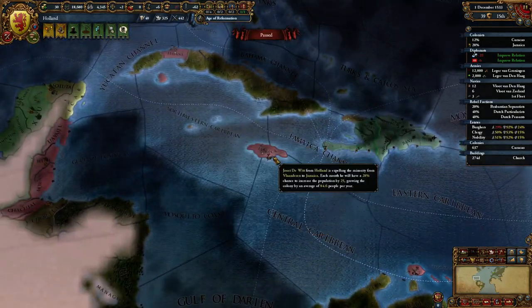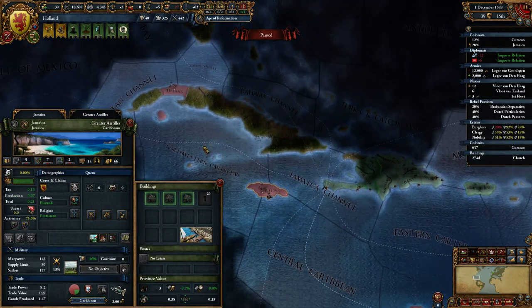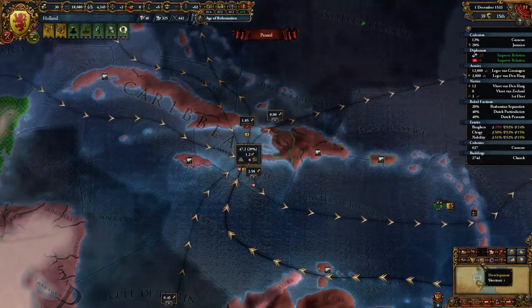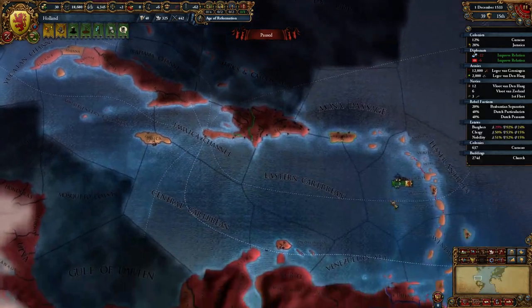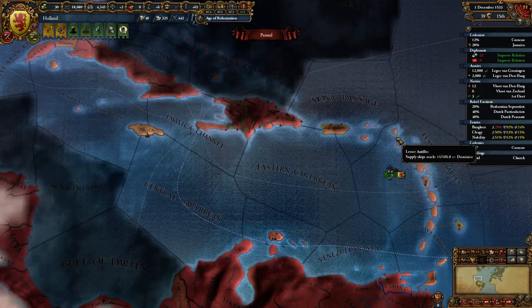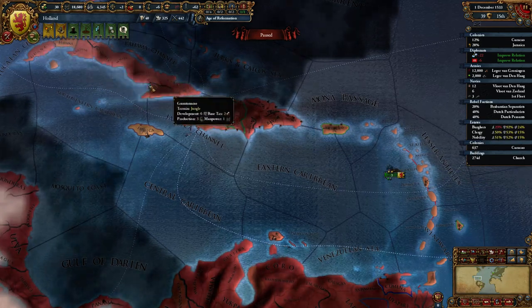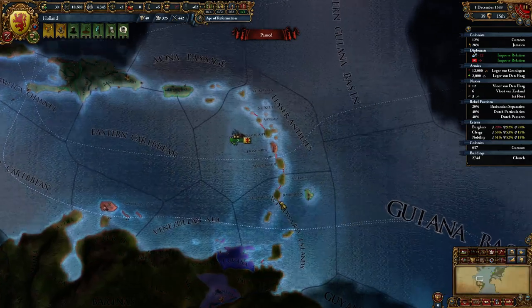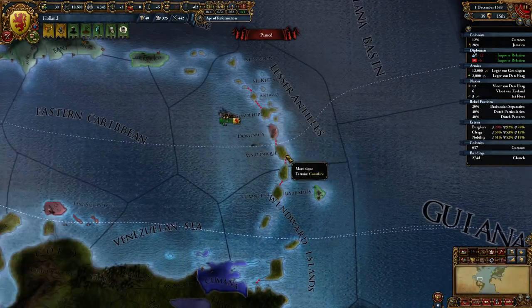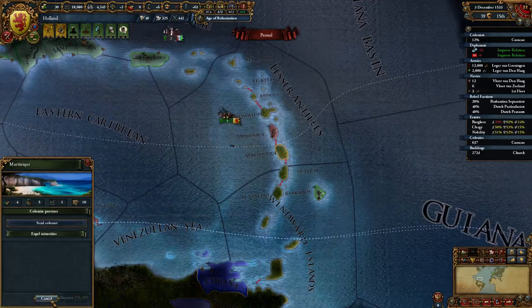Jamaica is done and we've shipped off the people from Flanders to the Caribbean. These are pretty valuable provinces over here, not so much over here, even though they're all on the same island, which has its own advantages. I think we're going to work on these islands over here, where there's more development, once we get our colonists back.